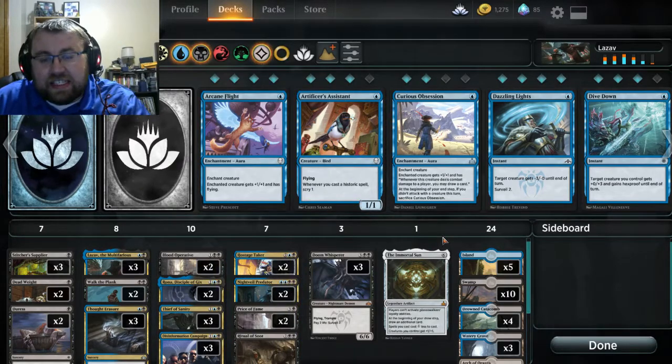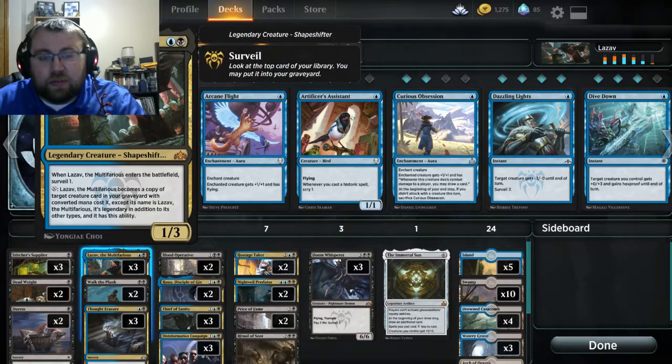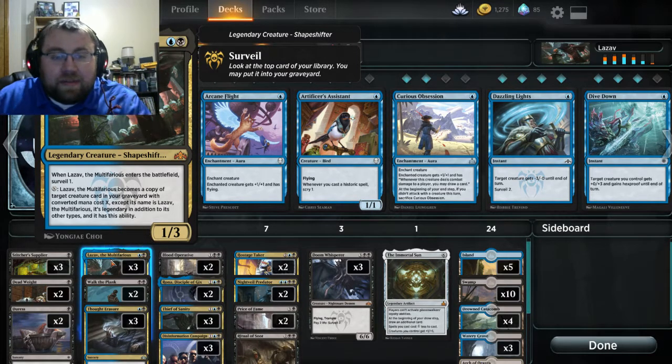I'm here to provide an interesting deck tech designed around a card. I decided to design around one of the legendary creatures from Guilds of Ravnica: Lazav the Multifarious. It's a very cheap creature that's a 1/3 for 1, but it has a really fun ability where you can spend X mana to become a copy of a target creature card in your graveyard with converted mana cost X.